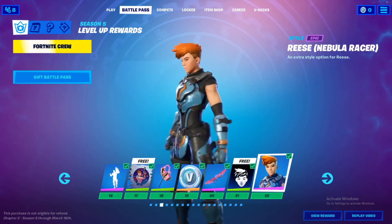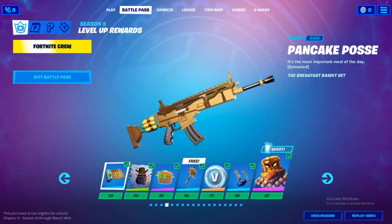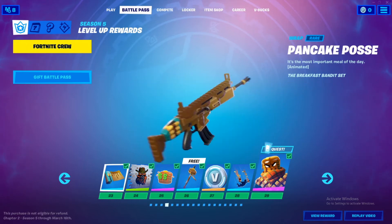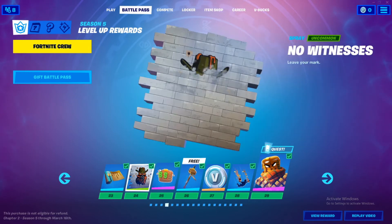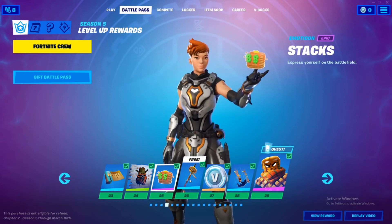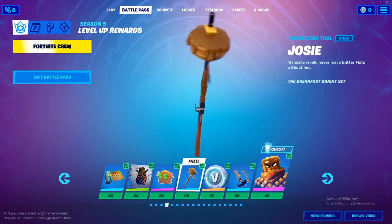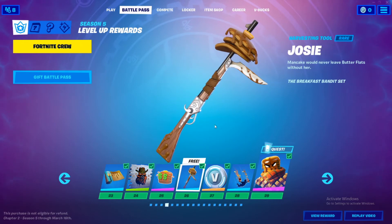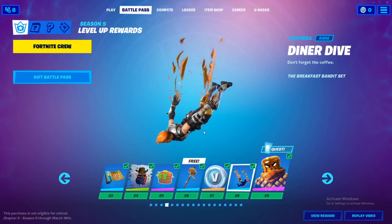Breeze blue style — now this style, yeah, I like the silver one better. Pancake pose or whatever that says. This is actually pretty cool, I love the spray. Nice little emote. Alright, now this is pretty cool, it's just like underneath — it's awesome. 100 V-Bucks.